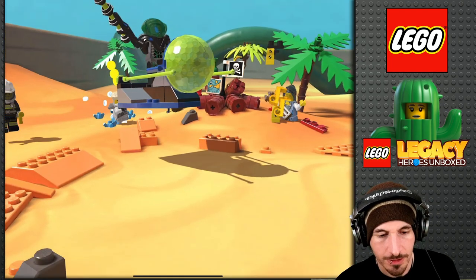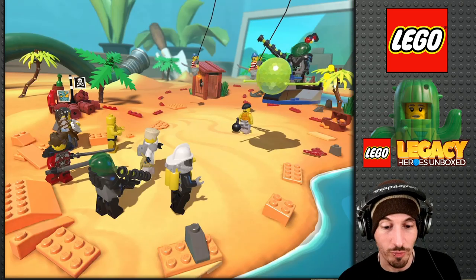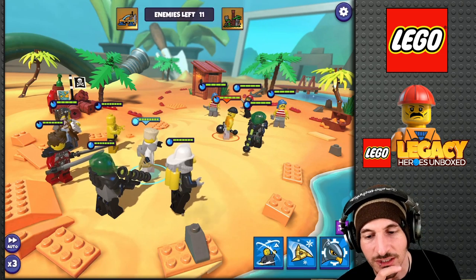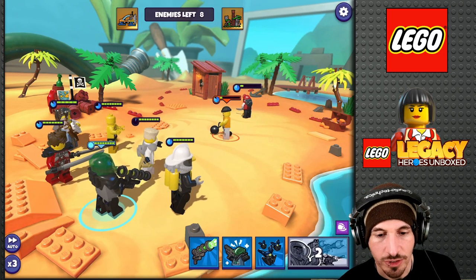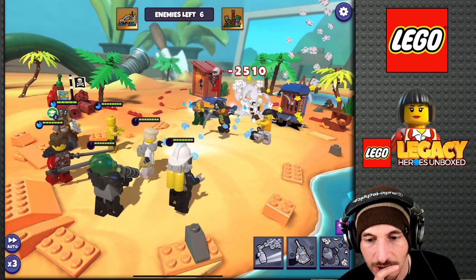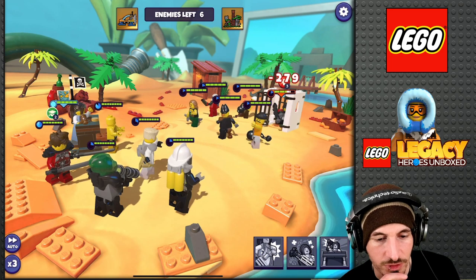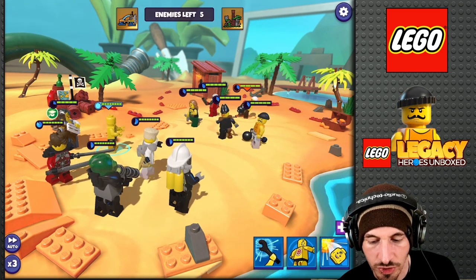Ooh, ruffians. Why is the only thing on this beach an outhouse? There's other stuff — there's a treasure chest and a little deck with fish hanging off it. It doesn't really matter what we even use, because we're just going to one-shot everything. One-shot every wave.